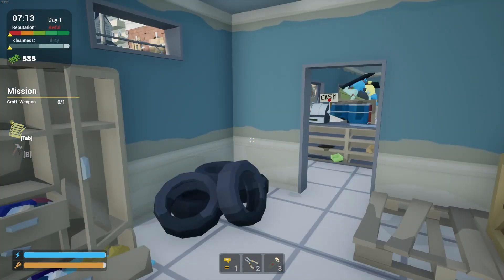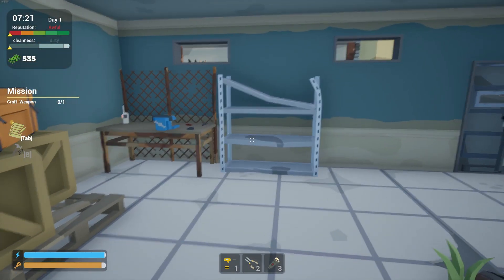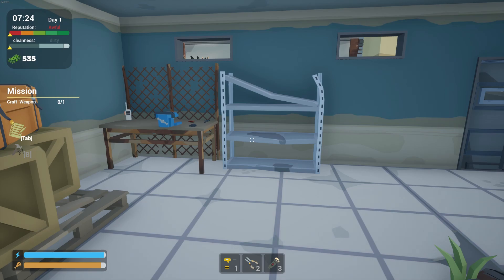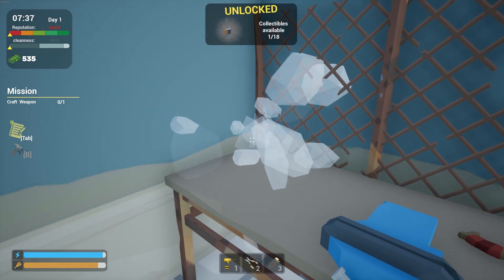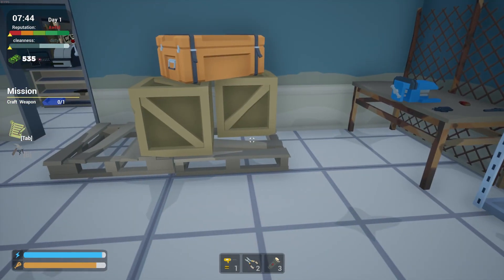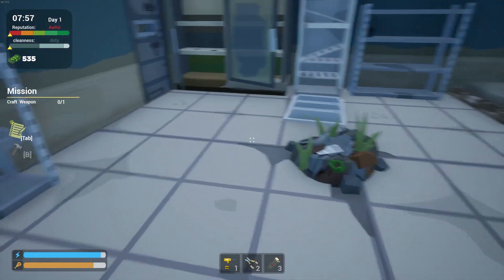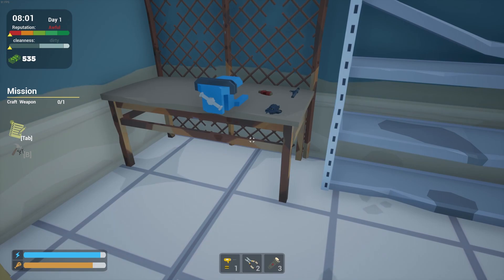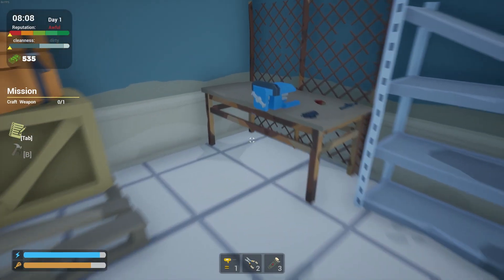Alright, we do have a tutorial and I've already seen that, so we're going to start the tutorials over on the left. We do have a reputation level for the store and a cleanliness — we're about halfway right now. We're on day one of course. There are collectibles in the game and we found our first one. We have $535, an energy bar and a food bar. The food drops pretty quick.